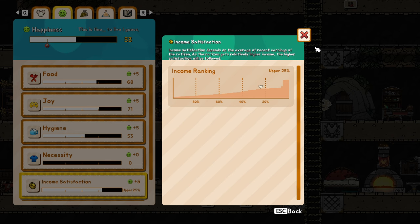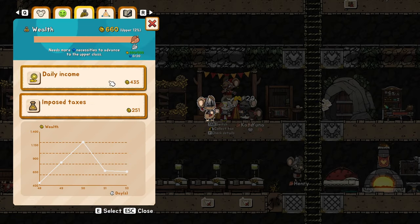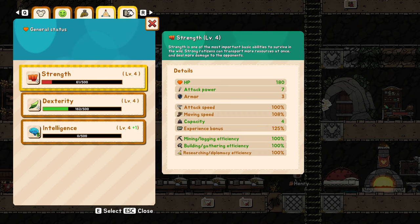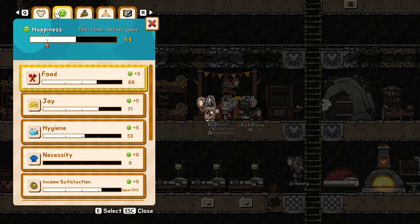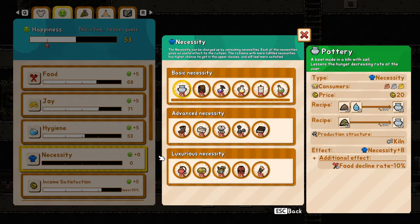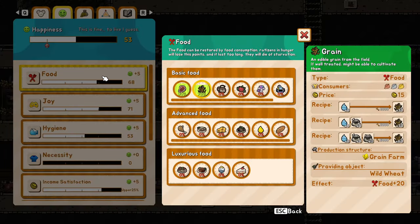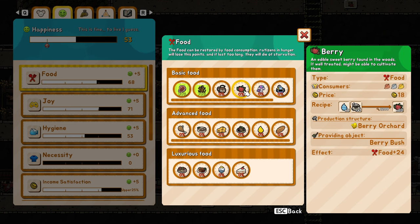The most important thing you need to know is that everything that has a necessity can help them go to the upper class. The upper class has more production, but it's more important to look at the stuff from over here. Clicking on these things will actually show you what the benefits are and what bonuses they get. This is the thing that is so well hidden in the game.